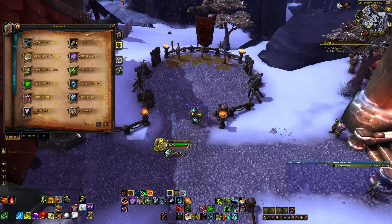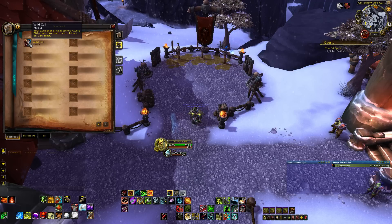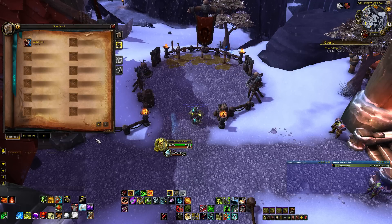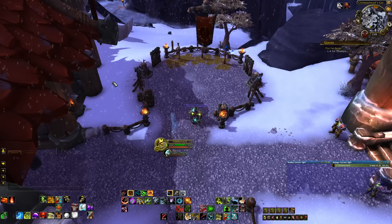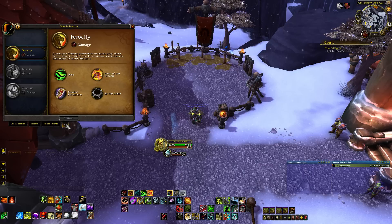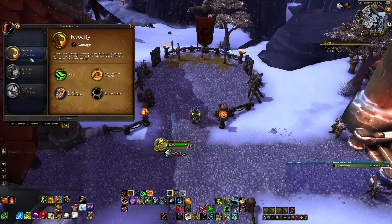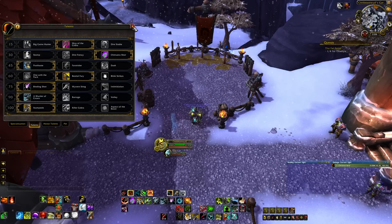One thing to mention — there's a passive where your auto-attack crit strikes give you a chance to reset the cooldown on Dire Beast, so crit has a small interaction with this class. Also note that you do have pet talent trees — just spec your pets into Ferocity. Right now for raid it does the most damage, so spec them Ferocity if they're not already.